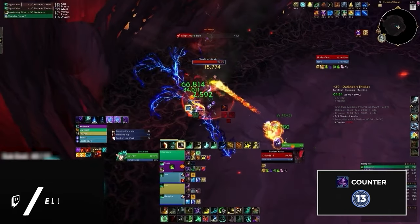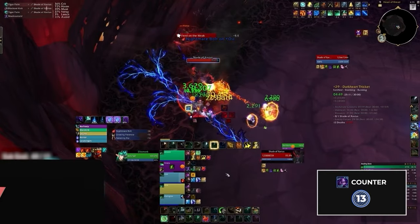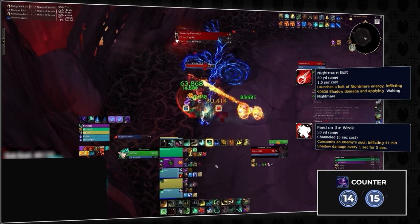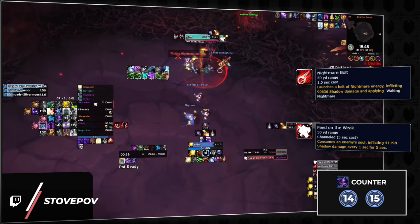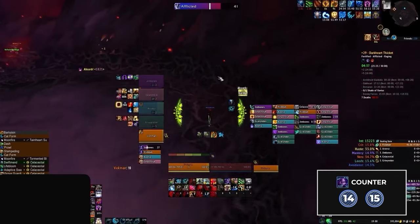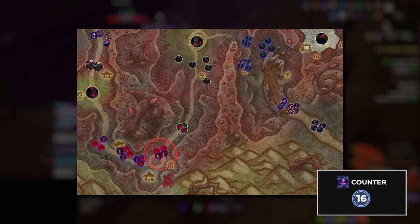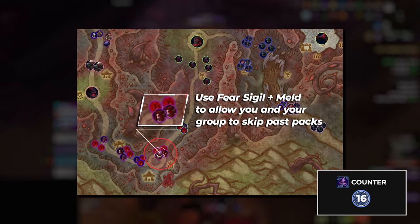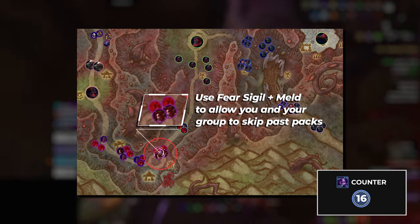Dark Heart Thicket has a few different shadow meld tricks, with the last boss having two high-value melds. Shade of Xavius will cast nightmare bolt and will channel feed on the weak, and meld will put each respective ability on cooldown. Feed on the weak is more important to meld since it deals more damage and you will want to press it quickly since it is a channeled ability. Dark Heart Thicket also has a fairly useful skip — there's a pack on the south side with two keepers and two flowers which can be an absolute pain. If you have a demon hunter in the group, they can use their fear sigil to CC this pack, allowing the group to run by, followed by the demon hunter pressing meld to drop combat and reset the pack.